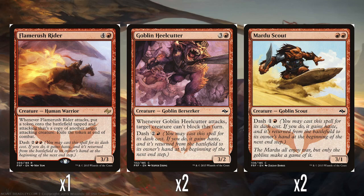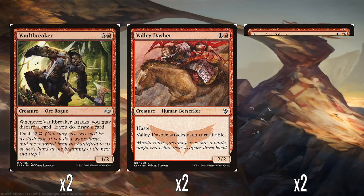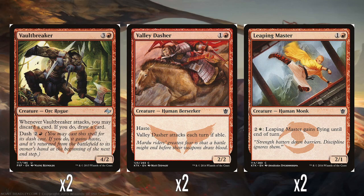We've got a bunch of other creatures that are different sizes with different dash costs, so we can get through those quickly. Two Goblin Heel Cutters: 3 and a red for a 3/2; whenever it attacks, a creature can't block this turn — a perfectly good ability. Has dash for two and a red. Two Mardu Scouts: double red for a 3/1, and dash for one colourless and a red. Two Vault Breakers: 3 and a red for a 4/2; whenever it attacks, you may discard a card — if you do, draw a card — and it has dash for two and a red. Two Valley Dashers, which doesn't have Dash, in a complete travesty of card design: one and a red for a 2/2 with haste that has to attack every turn if able. It's a red 2/2 with haste with a drawback.